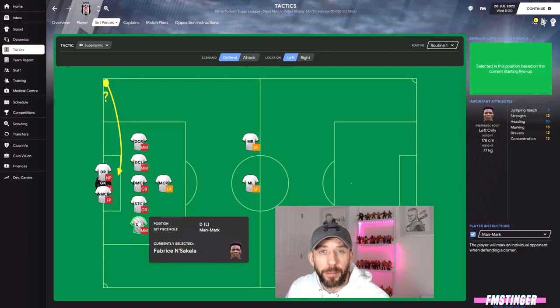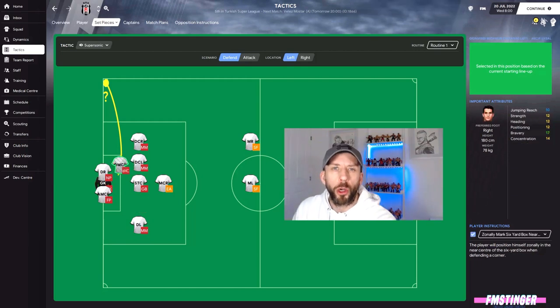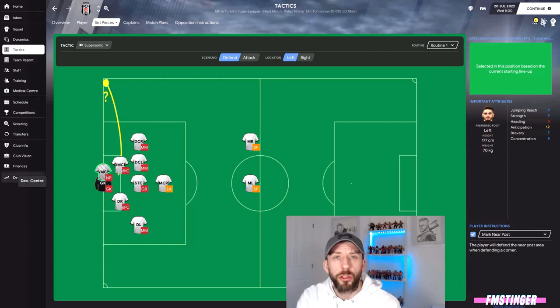Those three will be doing the man marking. Zonally, I like to mark these zones where there's a gap - because these boys are man marking so they won't be watching the ball, we want someone around these areas. In the six yard box you want someone with good positioning and decent heading. I've got my defensive midfielder in there; he'll be doing the role at the front post, trying to cut out the near post flick. Looking at his attributes, he's ideally positioned for that.